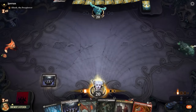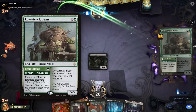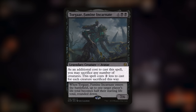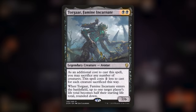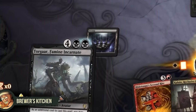Let's just play a Swamp, play Shambling Ghast, pass the turn. Opponent has an Obosh as a companion, so all the cards in their deck have to have odd mana cost. They shock into a Stomping Ground and send a Lovestruck Beast on an adventure, creating a 1/1 human token. That's a Torga, Famine Incarnate — 8 mana, 7/6. As an additional cost to cast this spell, you may sacrifice any number of creatures, and this spell costs 2 less to cast for each creature sacrificed this way. So if we sacrifice 3 creatures while casting it, it only costs 2 mana. And when it enters the battlefield, up to 1 target player's life total becomes half of their starting life total, rounded down — so in a 20 life format like Historic, that's 10 life. Let's put this card here for later.